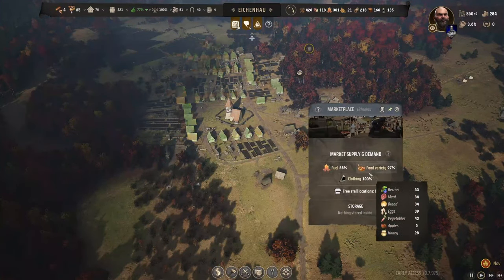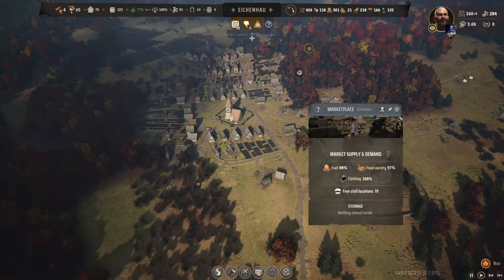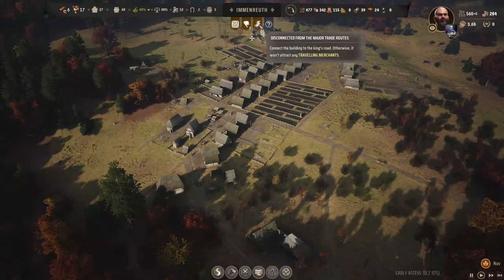Marketplace. Fuel — still got problems down there. Everywhere else, for the most part, looks fine. Disconnected from the major trade routes.